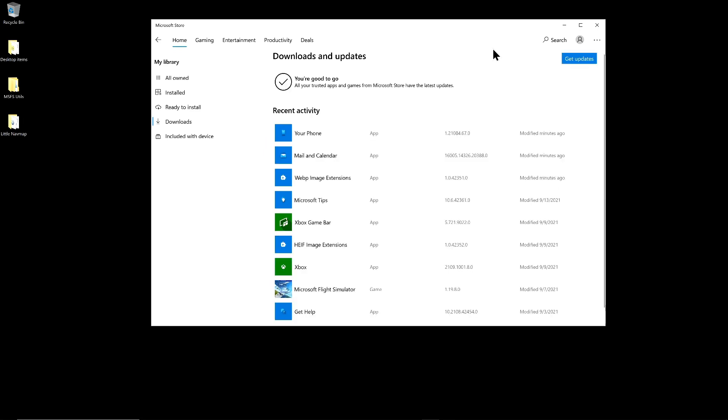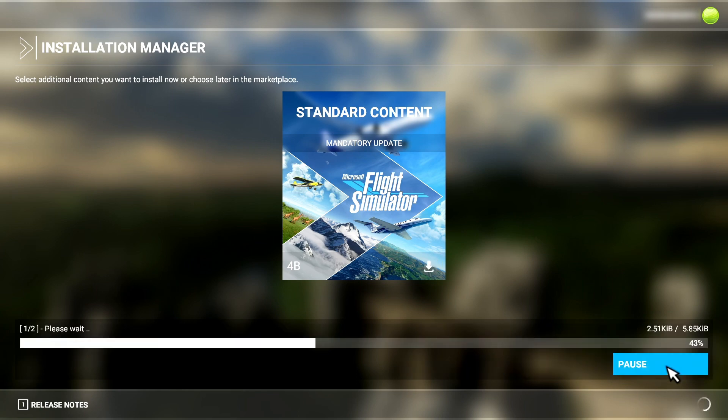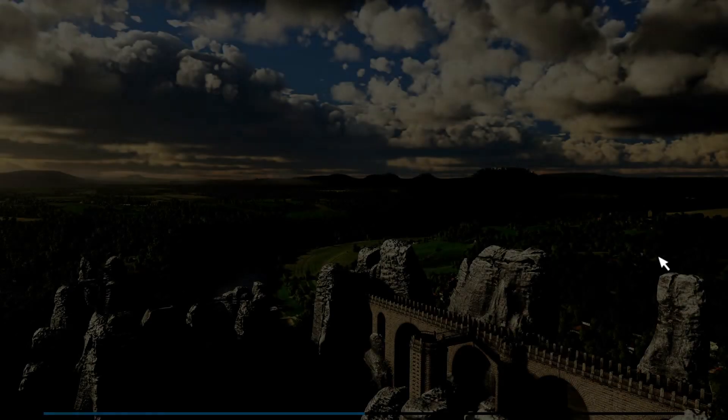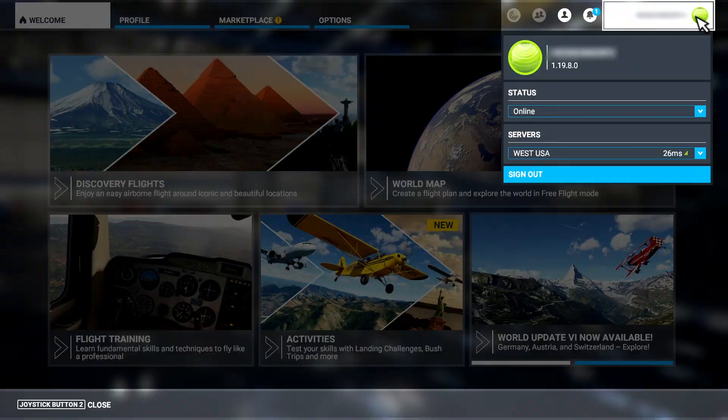After ensuring that Windows updates were current, I ran up the sim and it did a patch. This was prior to today's update being released, so I'm not really sure what that update was for. It was pretty small, so I let it run, and the sim ran up just fine afterwards, but I was still on the previous version of 1.19.8.0.